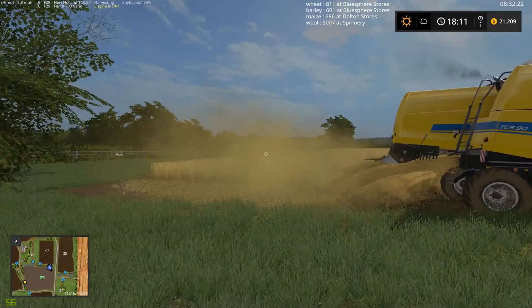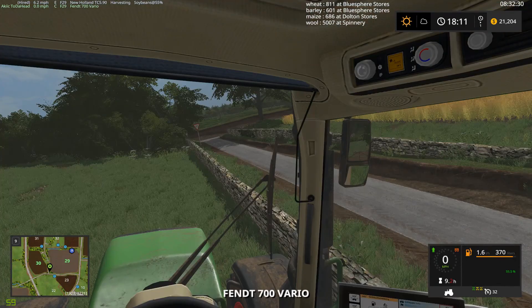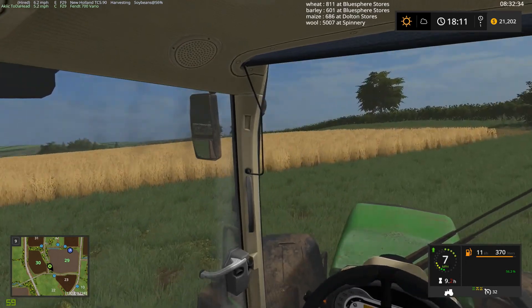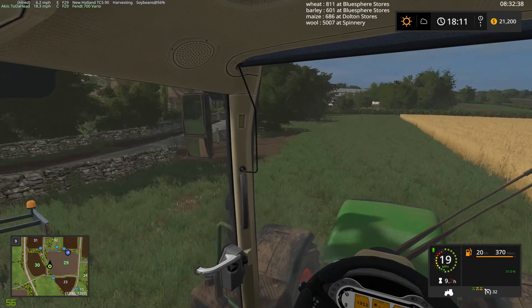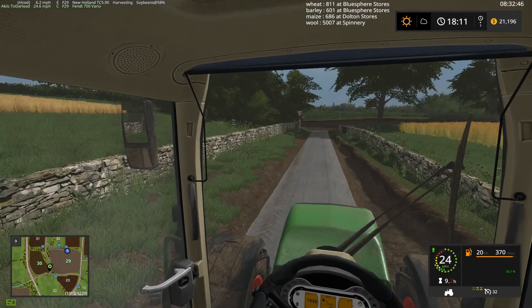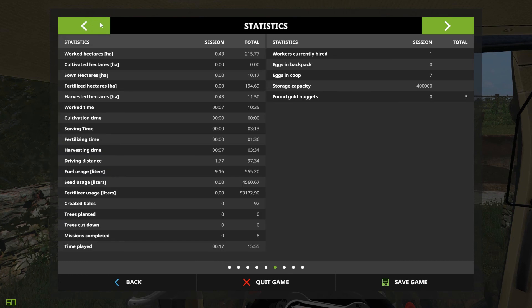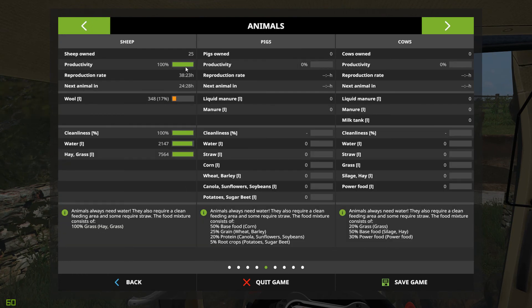He's off to the races. Let's bounce back over here. I shut it off by accident - let's go back. We'll get the tipper trailer and bring it up here anyway, fill it with a load of wheat - 21,000 liters - and sell that, then bring the trailer back. That'll give us a little extra money. Let me show you the animals: their productivity is 100%, we've got 25 of them, reproduction rate is about 38.5 hours each with 24.5 hours to go. The wool is only at 17% - they've got 100% cleanliness, water, enough hay and grass. The sheep are on their way.